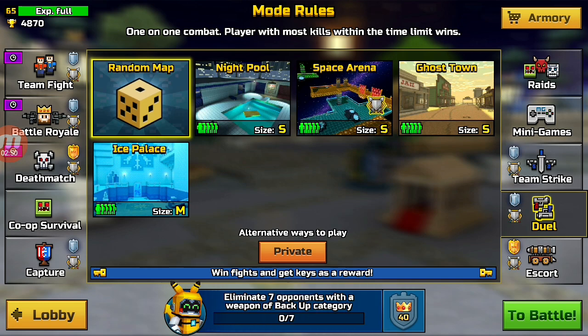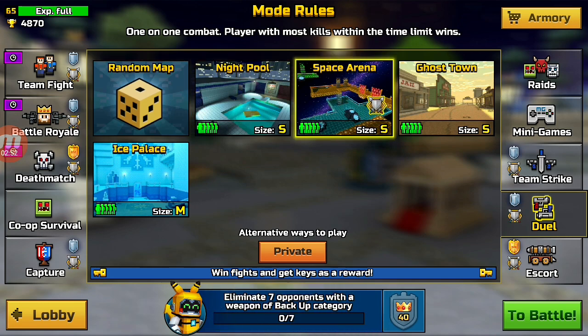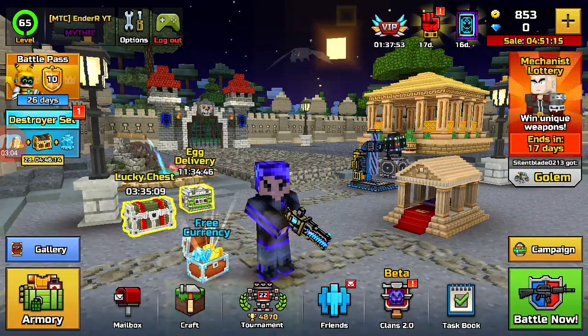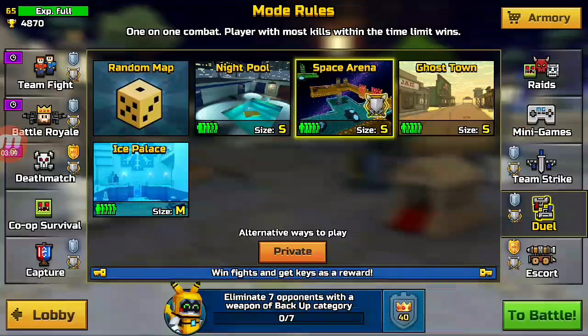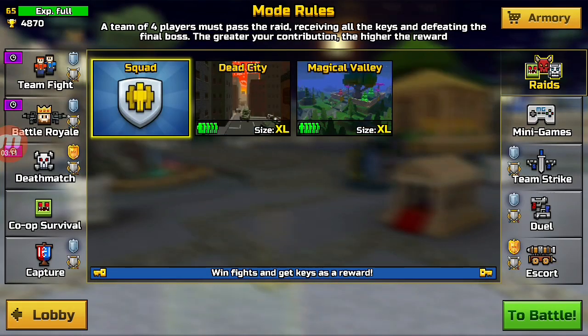Duels is probably the best one because it takes one minute and 30 seconds, so if you play for one hour and you win obviously, you will probably get more than 50 keys — enough to open two of that medium chest. I forgot what it's called; it is called the fighter chest. So duels is something you really want to do.